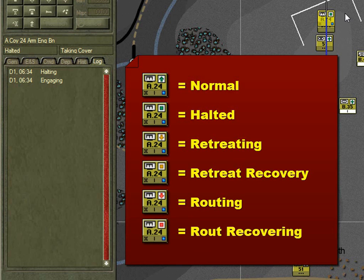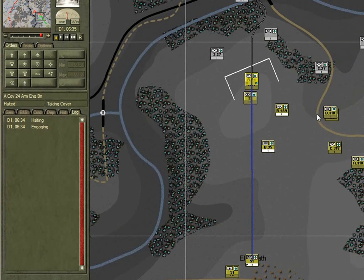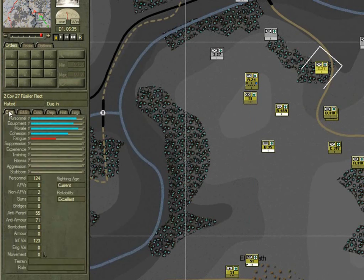Now we also have other units that are halting - B Company here and the enemy unit. You'll notice on the enemy unit here now that we have a better intel report on it. It's current and it's excellent. And we know enough to know that it's from the second company, 27th Fusilier Regiment.